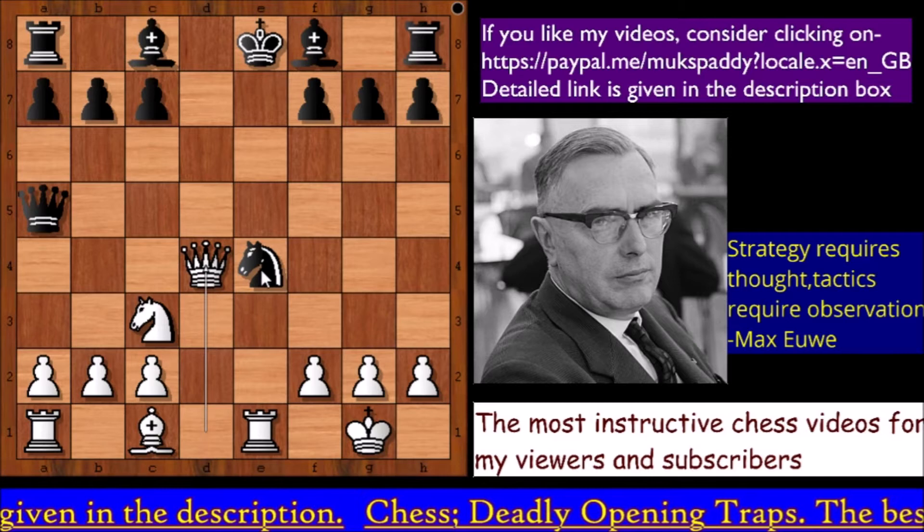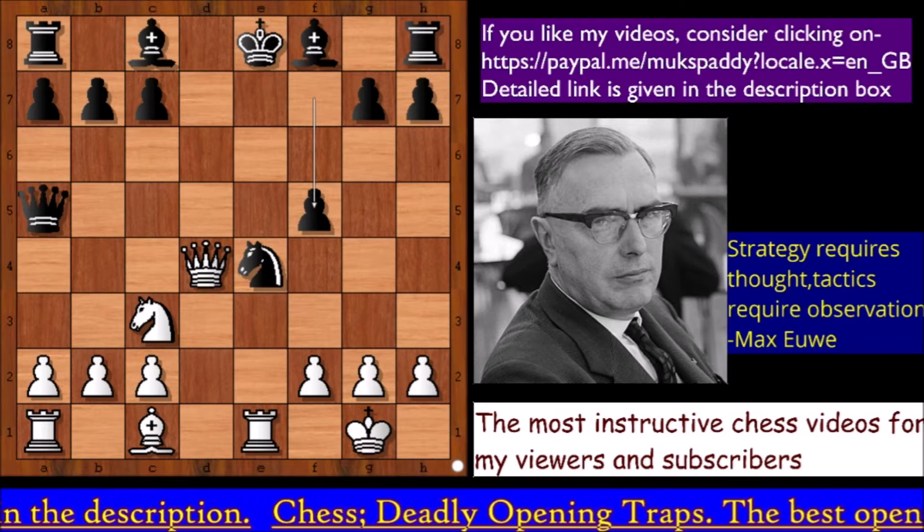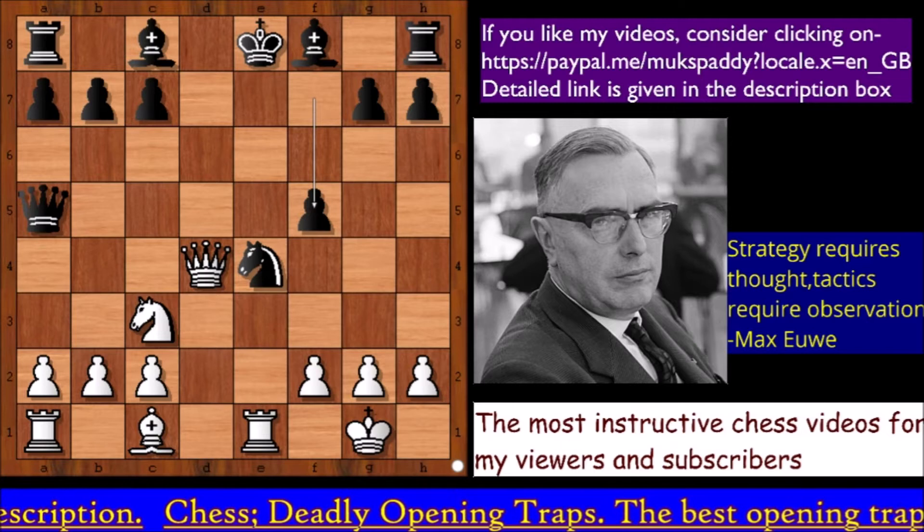Pressure is now on the knight on e4, so Black decided to play f5, defending the knight. It is white to move — how should white continue? Which white piece needs to be brought into the game?